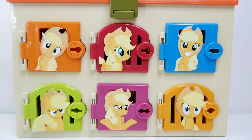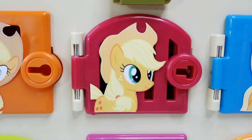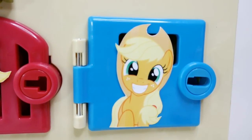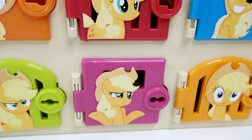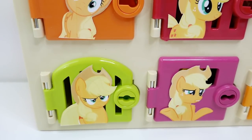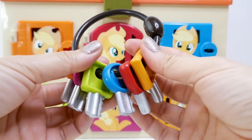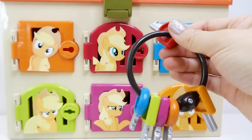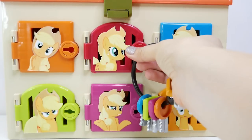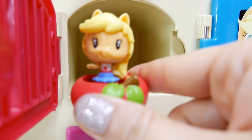We have our keys and all these doors to open. Let's take a look at all these super cute pictures of Applejack — here's the orange door, the red door, the blue door with a super happy Applejack, a light orange door, a pink door, and a green door. Let's go ahead and open our first door. Let's go with red — lucky red!